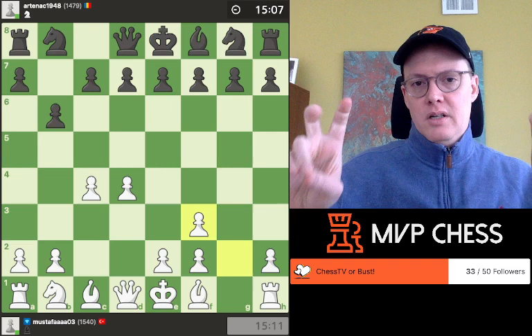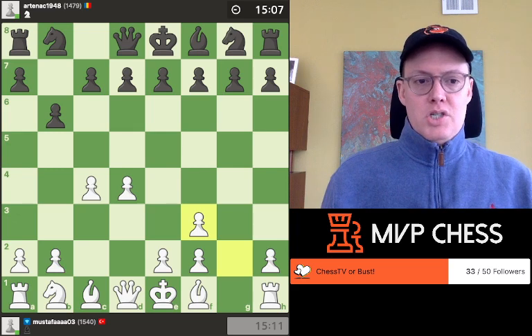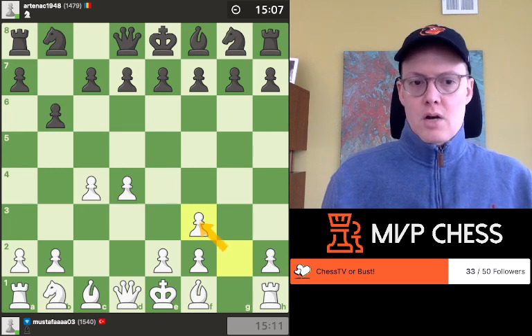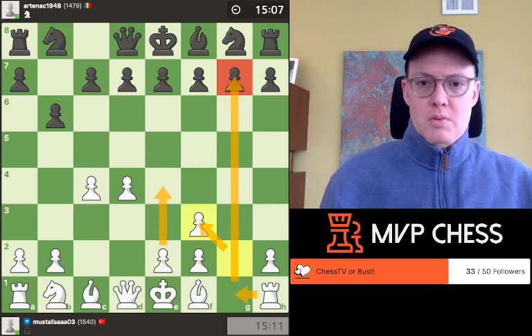These doubled pawns are not an issue at all. Mustafa, you correctly captured g takes f3 — I really like that decision, capturing towards the center. There might be positions where you can use this open g file. And this pawn on f3 also supports e4, giving you a massive center.